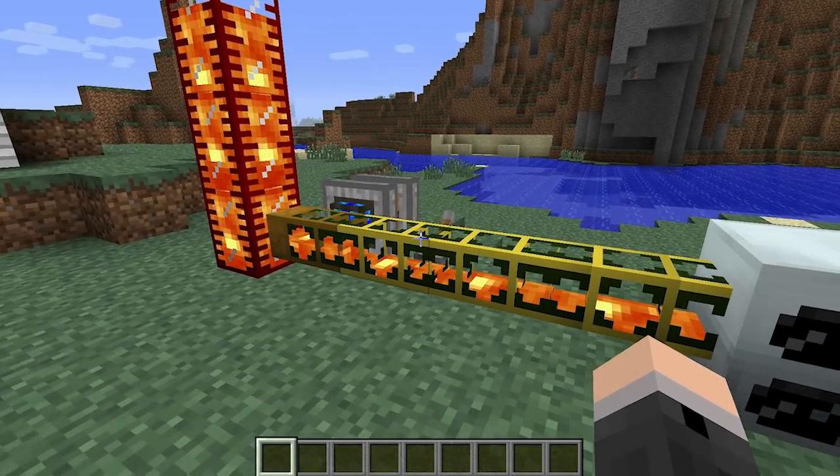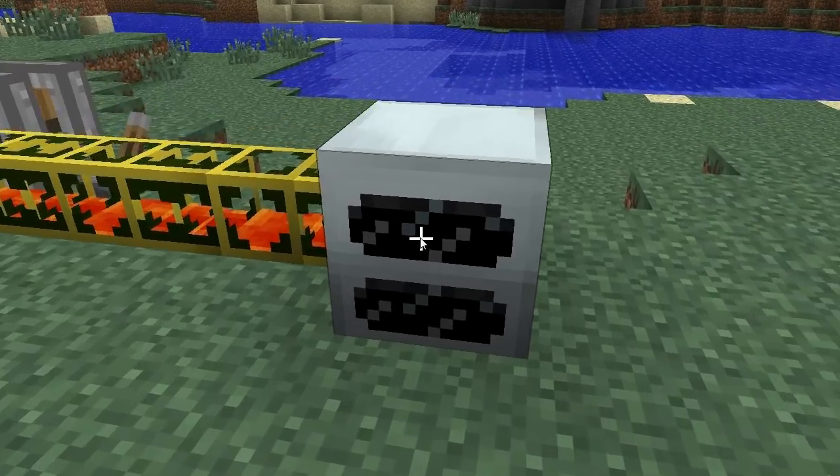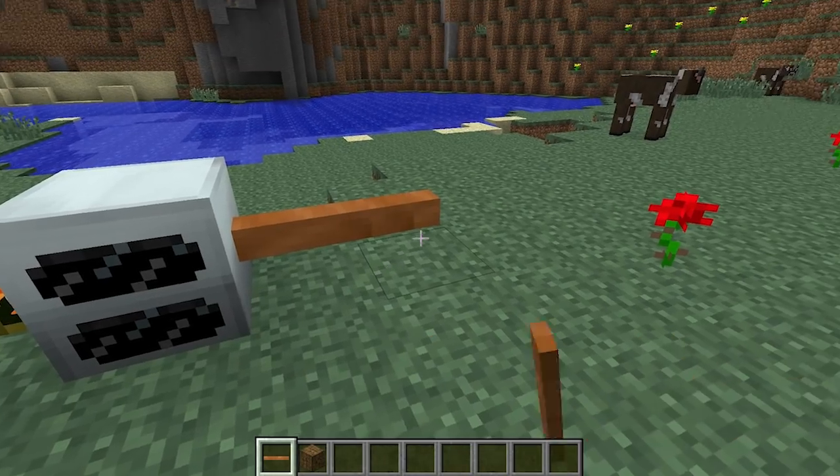Lava can also be pumped in from pumps or tanks via most types of liquid piping. As soon as fuel is available inside the internal storage, the geothermal generator will begin producing energy. Energy can then be collected by placing rechargeable batteries in the top inventory slot or by connecting some sort of electrical cable.